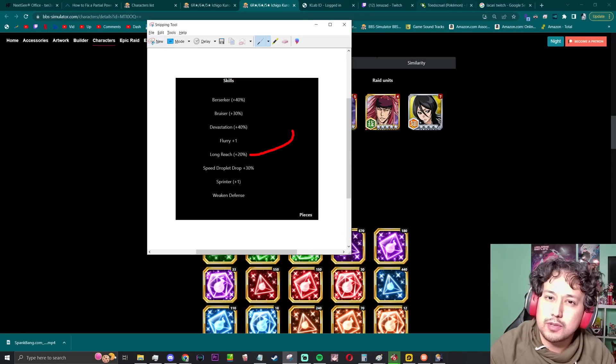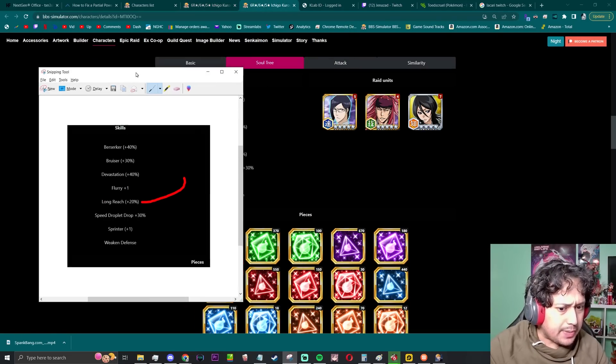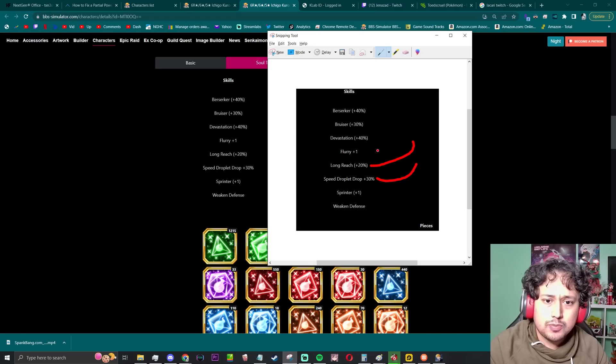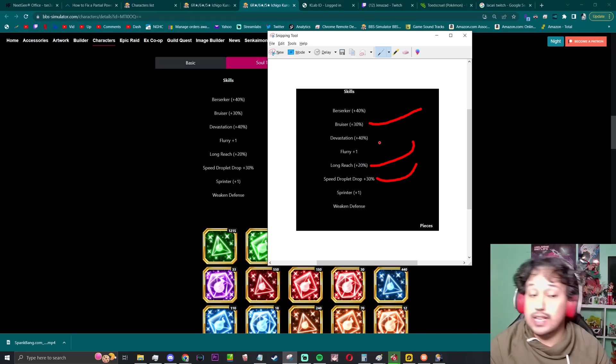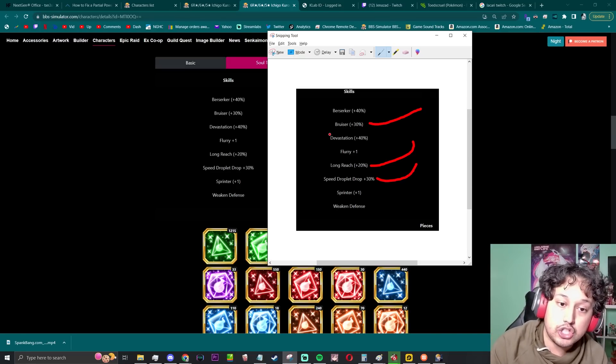He's picking up long reach on a ranged character — that's pretty good. Speed droplet drop, and bruiser 30%. Bruiser 30% from bruiser 20% is quite a bit of damage. No guard break here, which is kind of unfortunate, but speed droplet drop 30% means that this character is a droplet drop unit now.